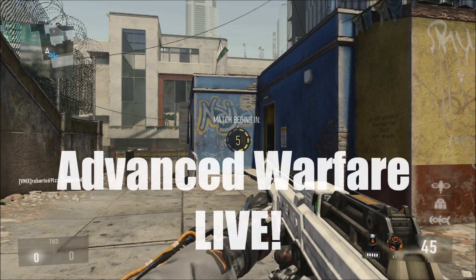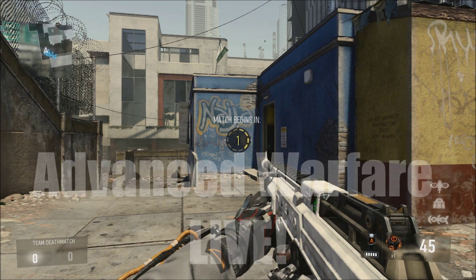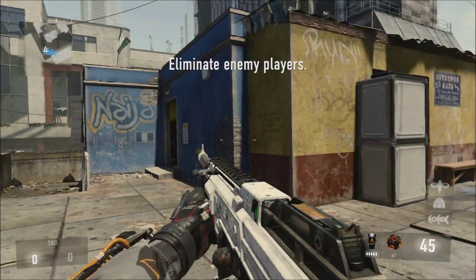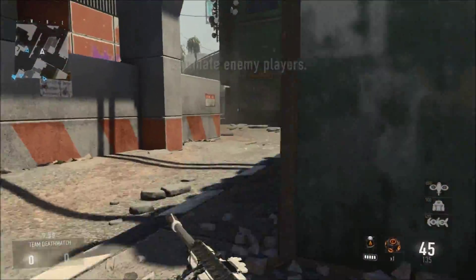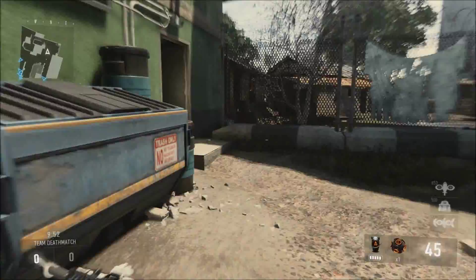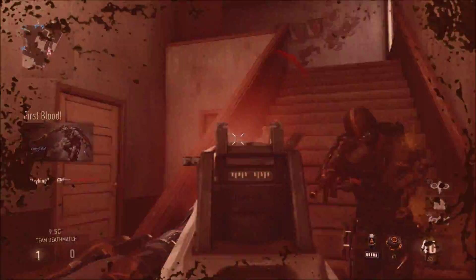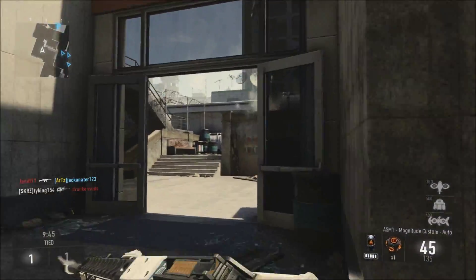Hey guys, jackanator123 here, welcome to some Advanced Warfare live. Today we're going to be using the ASM1. The attachments I'm using are grip and advanced rifling. This is the Magnitude version, not the normal version, so this weapon actually has advanced rifling already built in — and I've put advanced rifling on top of that, so it's obviously going to be a lot better than the standard version.